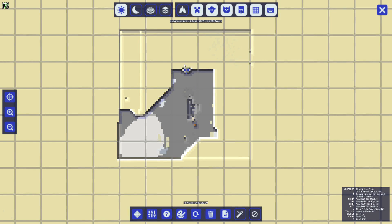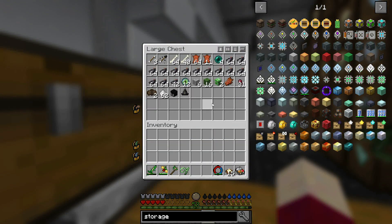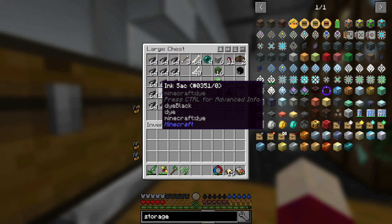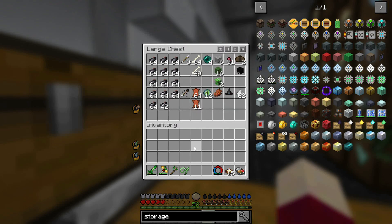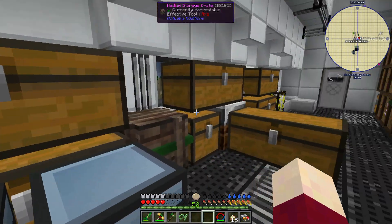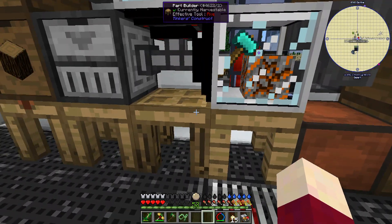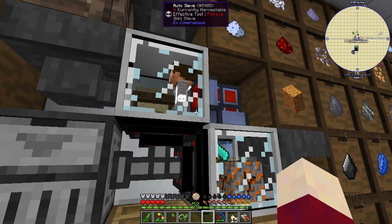Gotta love the look of my squid farm. By the way, the squid farm - I have used tons and tons of squid ink and I still have a lot. Every time I go out there to get sand I come back with something like 10 or 12 stacks of ink sacks. So yes, everything seems to be working very well there.